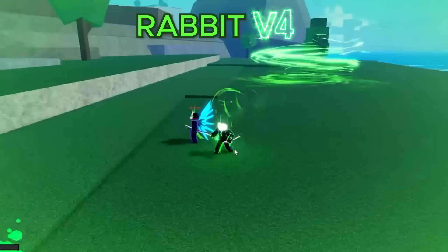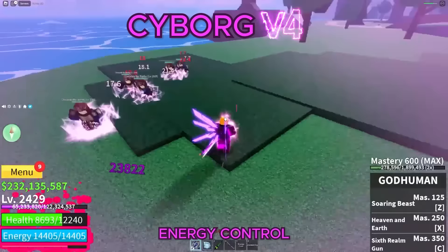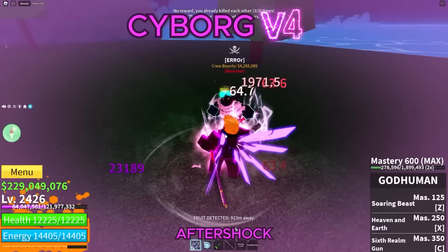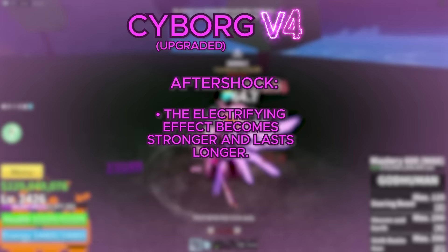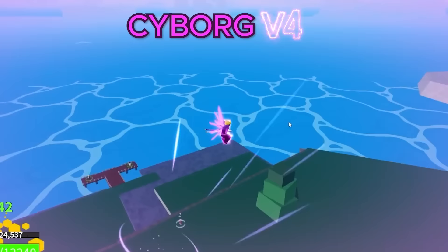Moving on to the V4 for the Cyborg Race, the first ability is called Energy Control — the damage you deal now chains on to nearby enemies, meaning if you damage one person, the damage also gets distributed to others around you. It also gives you the ability to super jump, but you do have to have your instinct ability activated. In the upgraded version, the chain damage increases and the super jump deals more damage and no longer requires observation to be enabled. The second ability is called Aftershock — you apply an electrifying effect to your enemy and it disables their observation ability, which is one of the most important abilities in PVP. In the upgraded version, the effect lasts even longer. For the visual changes, you get a cool pair of wings behind you, and once you transform you get covered in a pink aura and your cybernetic parts start glowing.